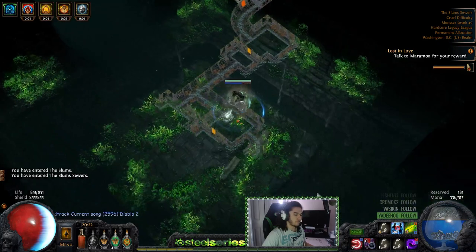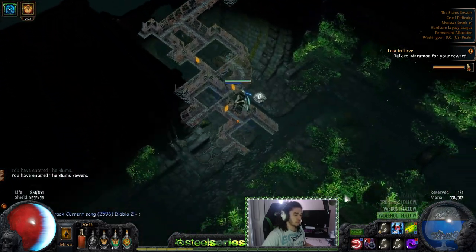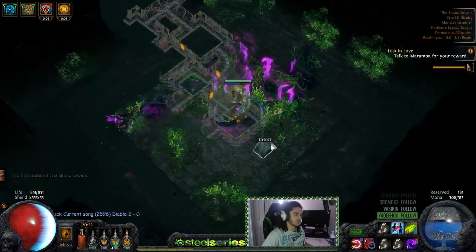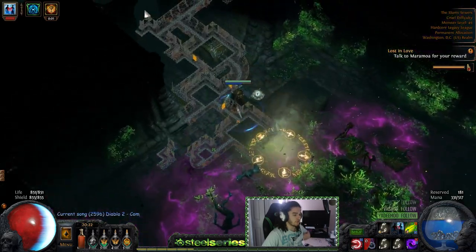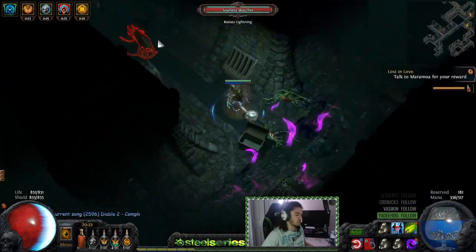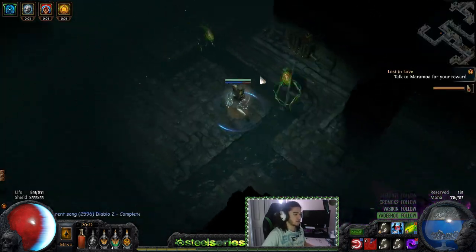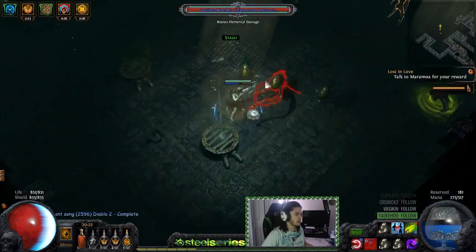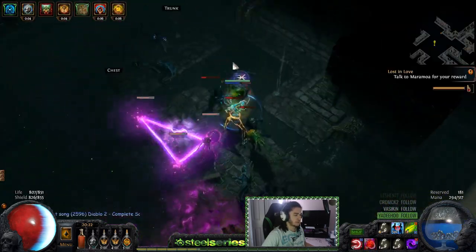The Occultist ascendancy is going to be super cool because we get Wicked Ward, which gives the crazy ES recharge rate and 100 flat ES — always nice since we're using a quiver. That puts us at around a 220 ES shield with Soul Strike. We also get the chaos resistance aura and plus one max curse on the left side.